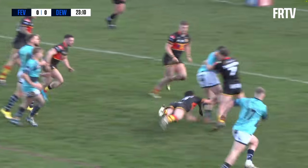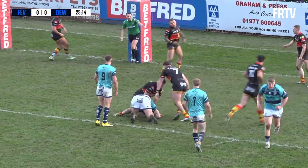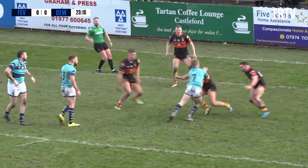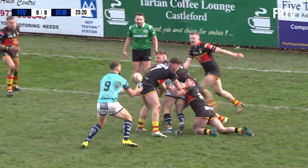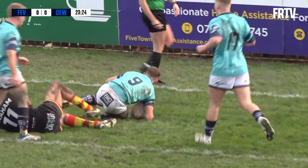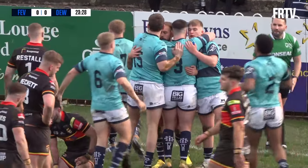Here's Roberts, good carry from Roberts up into the 10 metre area. Conor Jones is the dummy half, comes to the right hand side and Lacans — Lacans takes the line on, gets the offload away as well, back to Conor Jones. That creates the gap because Lacans took three of them in, and Conor Jones just powers his way past Brad Graham.